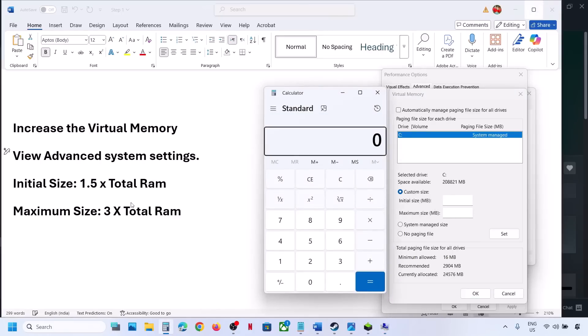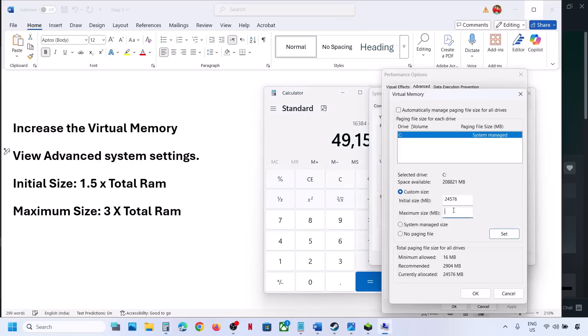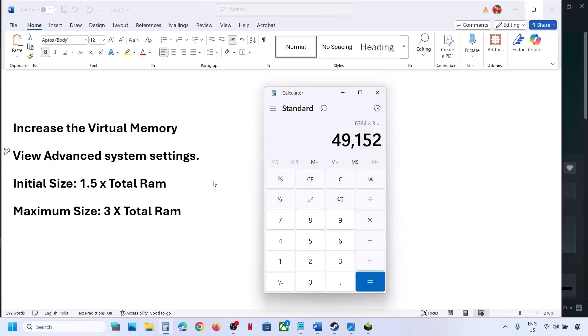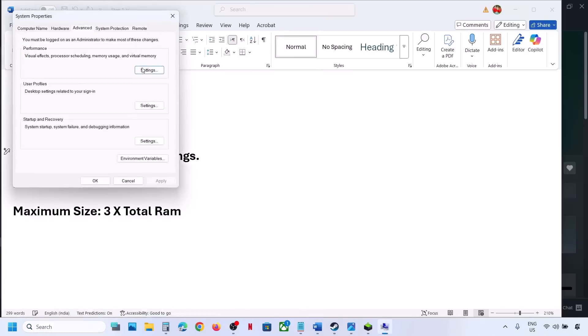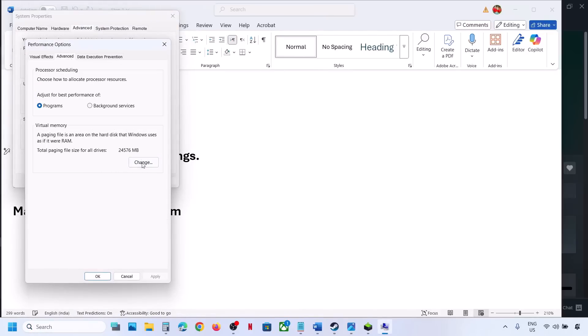In my case it's 16GB, so total RAM in megabytes is 16 × 1024 = 16384 MB. For initial size: 1.5 × 16384 = 24576 MB. For maximum size: 3 × 16384 = 49152 MB. Enter those values, click Set — make sure you click Set — then click OK and OK again. Relaunch the game and check. If that does not work, go back to View Advanced System Settings, click Change, and this time select System Managed Size.